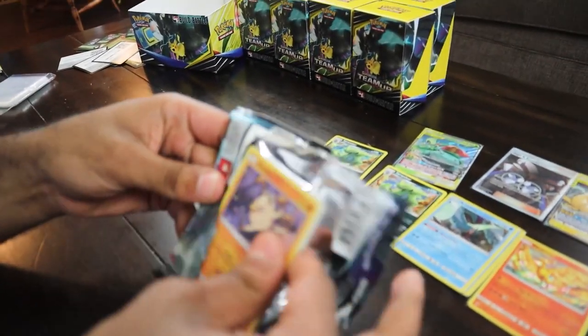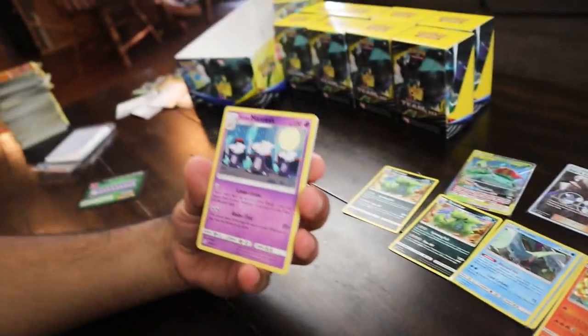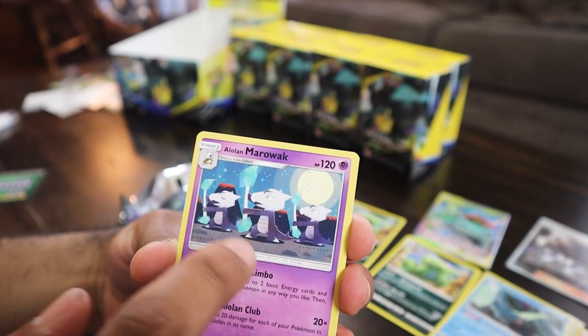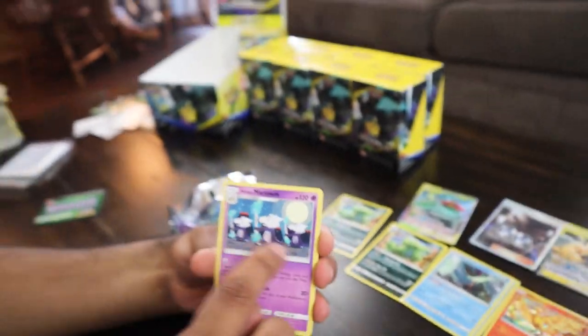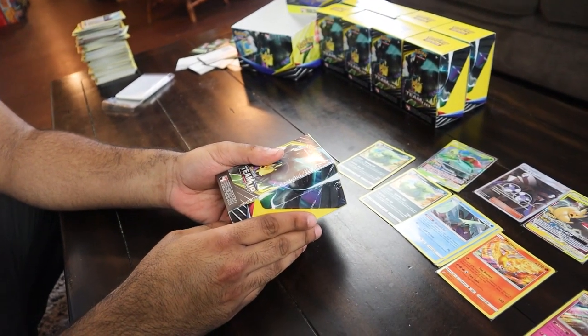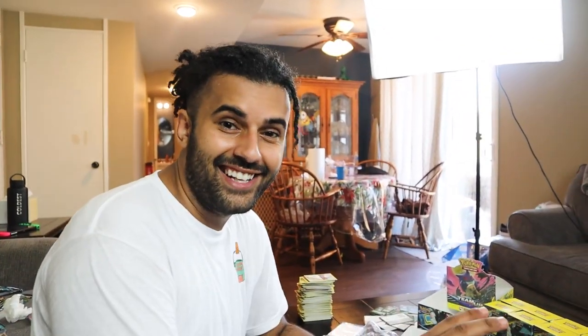Last pack for this box, Rep Pack. We got Mankey, Volpex, Pancham, Squirtle, Klefki, and Alolan Marowak — that is a cool card actually from the Alolan Trials in the game. Alright, we are on the last box. I don't even know what to say about this opening — genuinely the weirdest, saddest but awesomest opening ever. I'm going to guess Charizard, but I'd like to get Zapdos to complete the set.